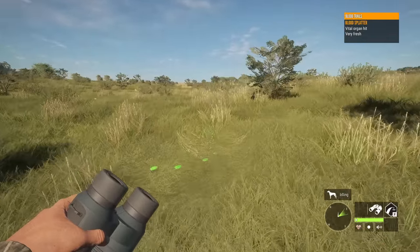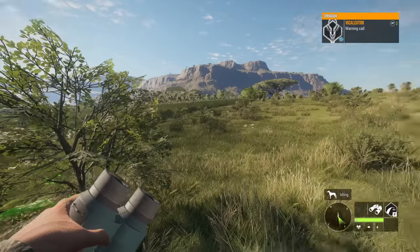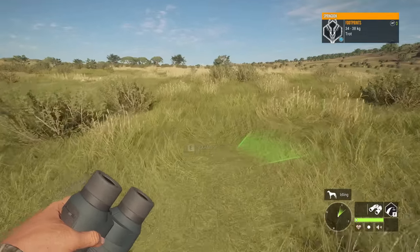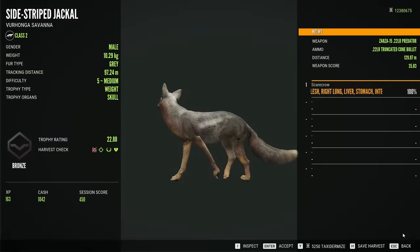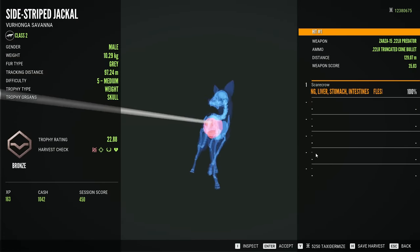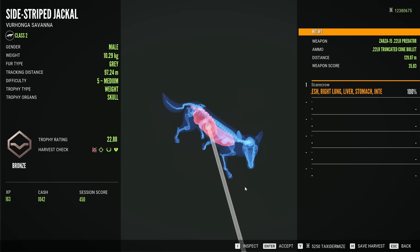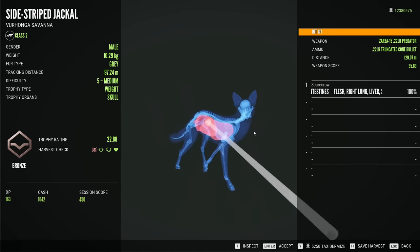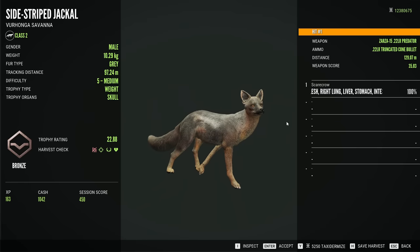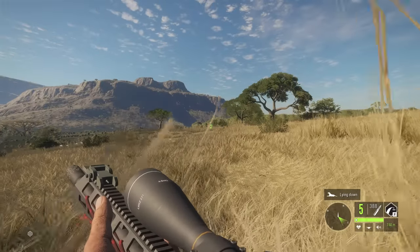I'm honestly blown away at how quick that jackal died from the .22 truncated ammo. I've got to see if this was a heart shot — but that was not even a heart shot. That is actually kind of insane: the penetration hit right lung, liver, stomach, and intestines. Pretty insane that we did that with .22 LR truncated ammo.